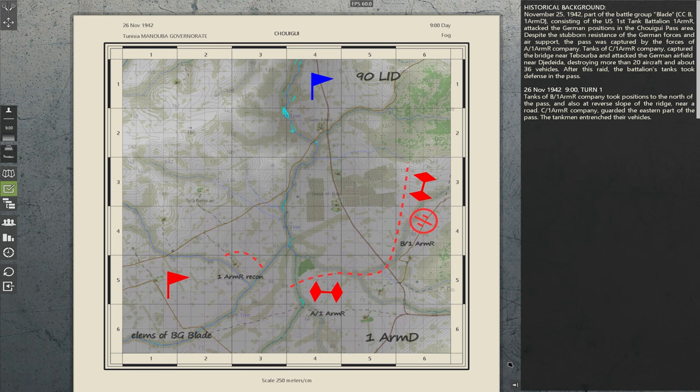Let's recap what happened on the 25th. Part of Battle Group Blade, Combat Command B, 1st Armored Division, consisting of the US 1st Tank Battalion, 1st Armored Regiment, attacked the German positions in the Chiguri Pass area. Despite stubborn German resistance and air support, the pass was captured by A Company. Tanks of C Company captured the bridge near Taburba and attacked the German airfield near Jadeida, destroying more than 20 aircraft and about 36 vehicles. After this raid, the battalion's tanks took defense in the pass.